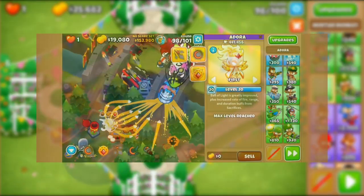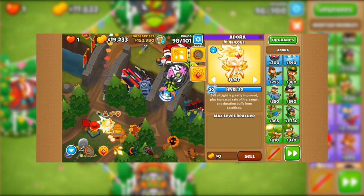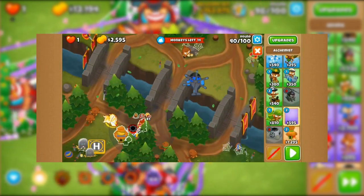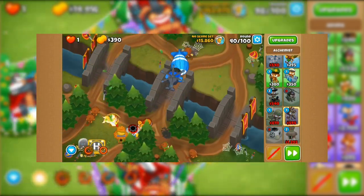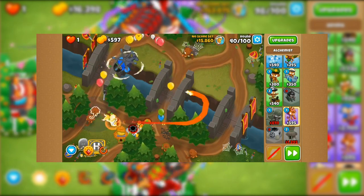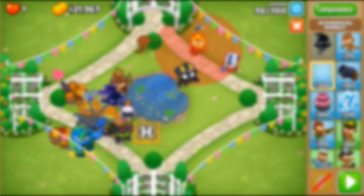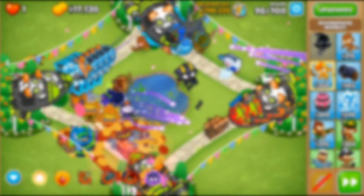Even with all of those fancy abilities, her main attack is no slouch. Boasting a projectile count of up to 8, passable pierce and attack speed makes her a prime candidate for Alchemist buff. Adora's Blood Sacrifice ability makes it easy to Alchemist-isolate her. Paired with decent uptime on Alchemist and a single 3-0-0 Alchemist, it is able to over double her balloon damage as well as triple her MOAB damage and Ceramic damage at lower to medium levels. Her recent buffs also allow her to deal massive extra damage to fortified bloons, essentially nullifying fortification properties if she is your main source of damage.